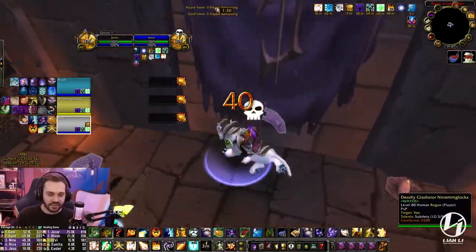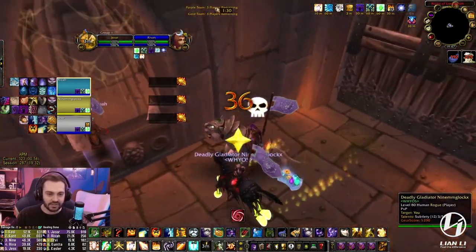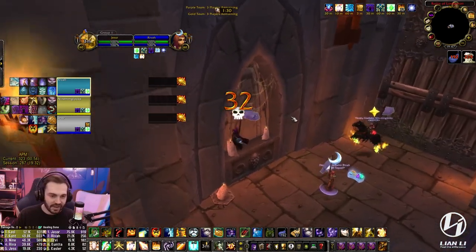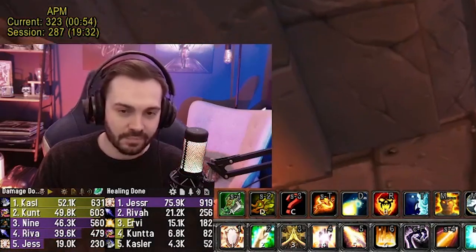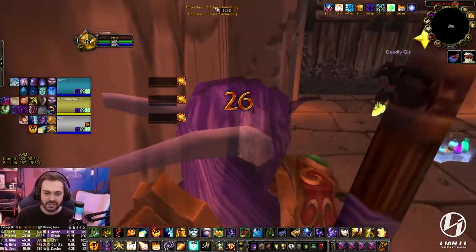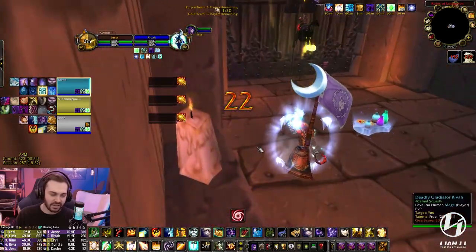So comps like priest-feral, priest-hunter, priest-DK all do damage in a sustained way with a little bit of added CC — and this is where Reflective Shield is strong, these are the comps where you want to use it. Whereas burst comps and set-up comps like priest-rogue, priest-mage, RMP — you don't really want Reflective Shield because the damage value isn't going to assist in the way that you're going to kill stuff.